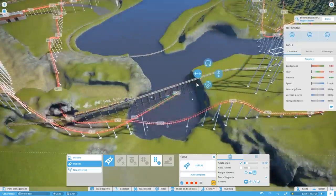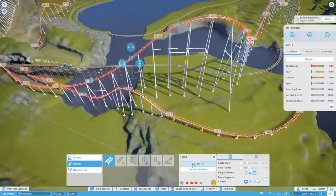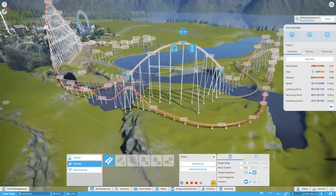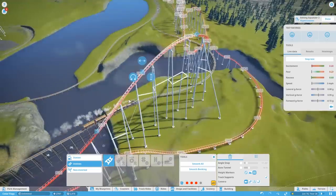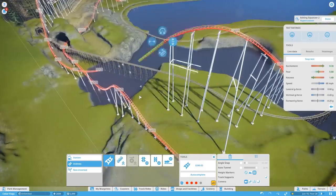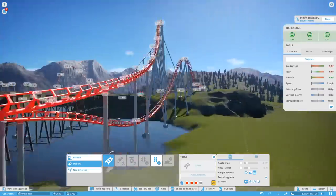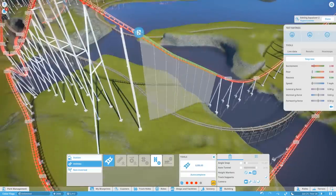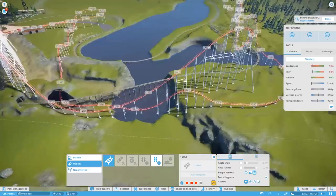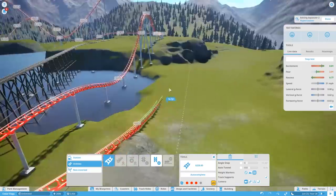This episode we're tweaking that first drop. A few people pointed out that the first drop was probably the weakest part of the track layout, and I kind of knew that. I didn't necessarily want to redo it, but in the end it was probably for the best. This was actually a trial run — if it didn't work I was just going to carry on with the station and scenery work, but no, the next episode will handle that.